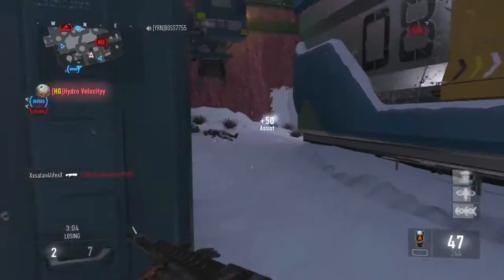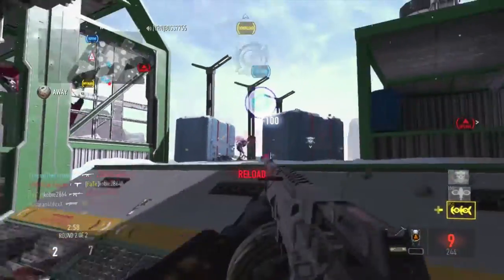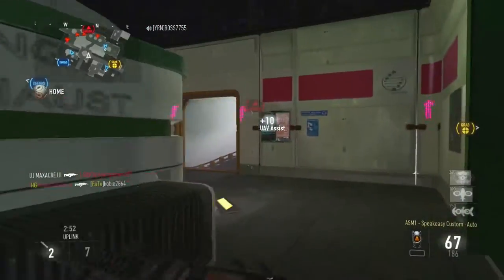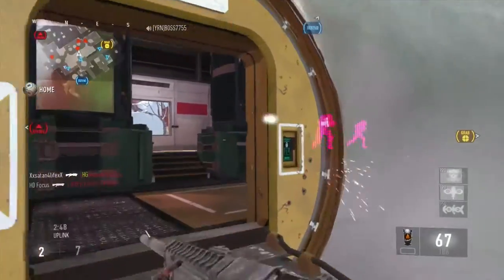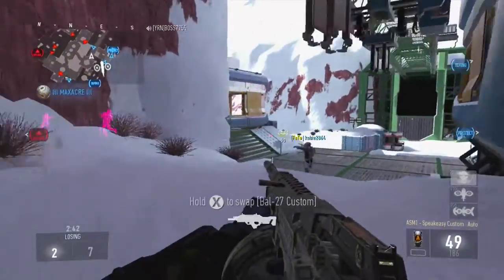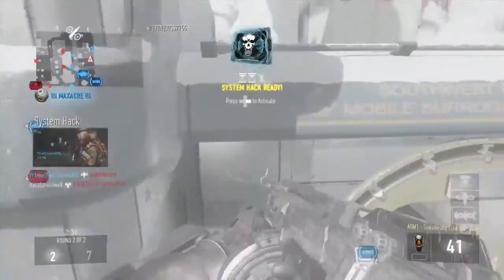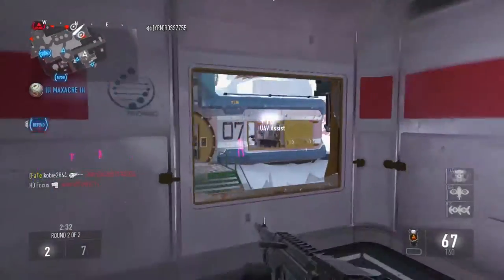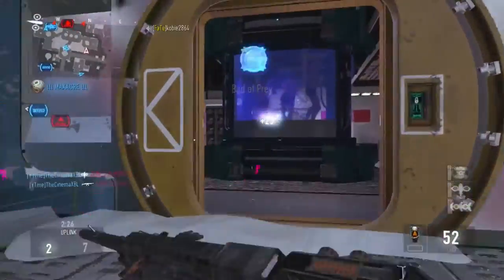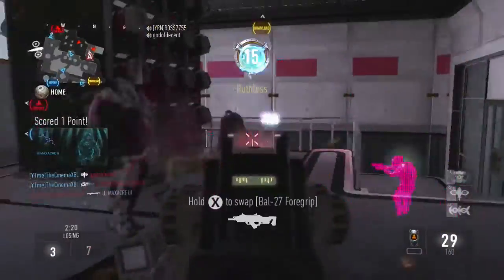Sometimes I switch between the Magnitude and the Speakeasy, but I mainly like the Speakeasy — it has the built-in extended mags, which is also good with that gun. I'm rocking UAV, Warbird, and System Hack. I used to run two scorestreaks, now I run three. On the UAV I run enemy detection/direction, the one where you can see through walls, and extra time. For the Warbird I run Aggressor and extra time. For System Hack I run Disable XO, extra time — double extra time is kind of a douchebag move but it's a really good strategy.